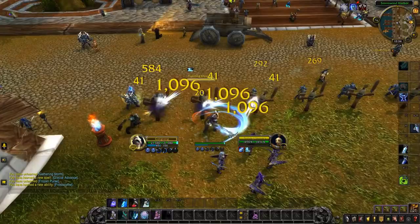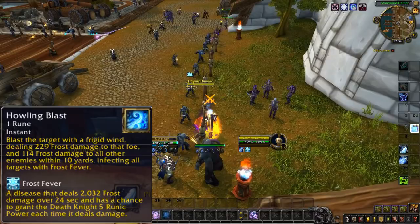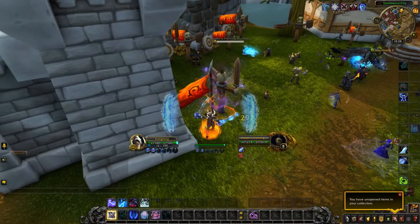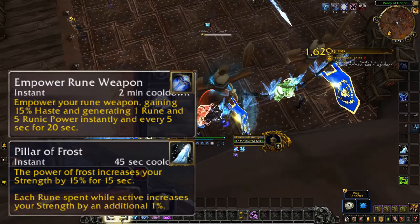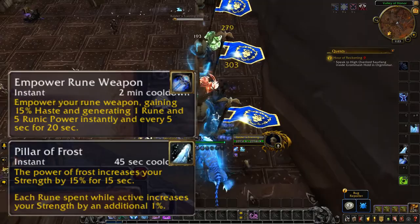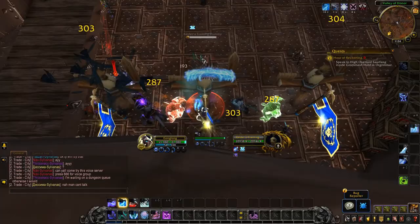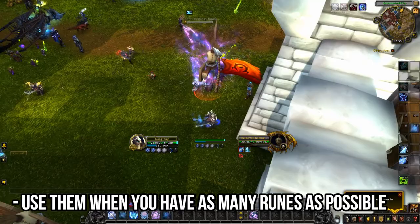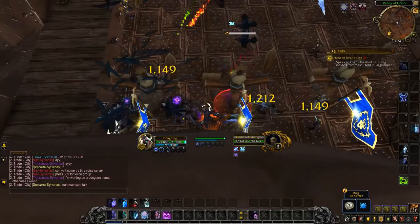There is no need to track your damage over time abilities or DoTs, even though there is a DoT known as Frost Fever, as your Howling Blast — the ability that triggers Frost Fever — will proc more than often enough to constantly refresh the DoT on all of your targets. There is also little to no setup or ramp-up time required for this spec. Once you see an enemy, you can charge right in to engage it. Its big cooldowns, Pillar of Frost and Empower Rune Weapon, are simple and easy to use — fire and forget cooldowns, meaning they do not change your rotation in any significant way. The only consideration is to use these cooldowns when you have as many runes as possible, ideally 6 runes, to maximise damage during their duration.